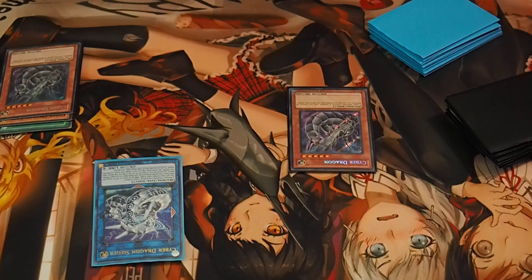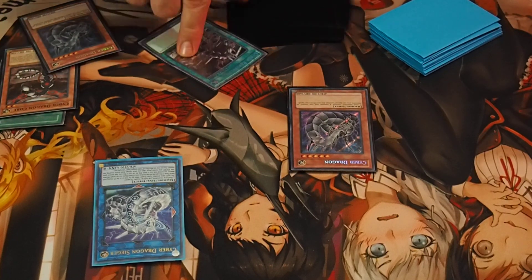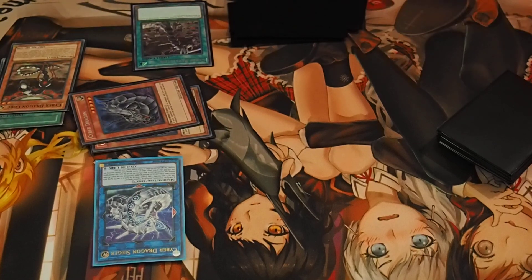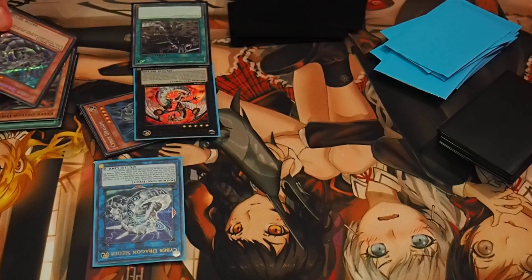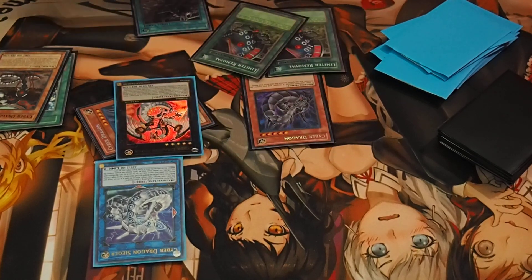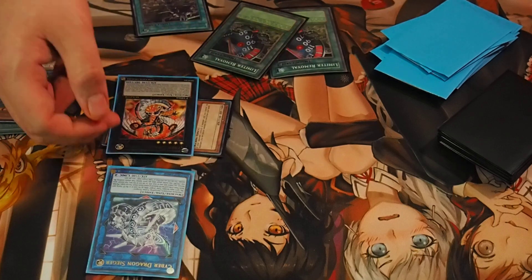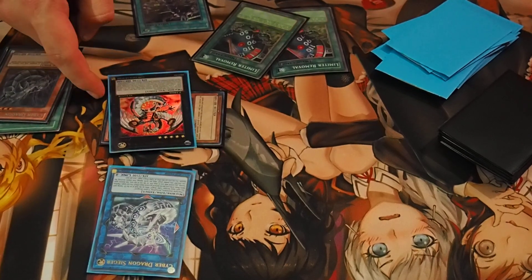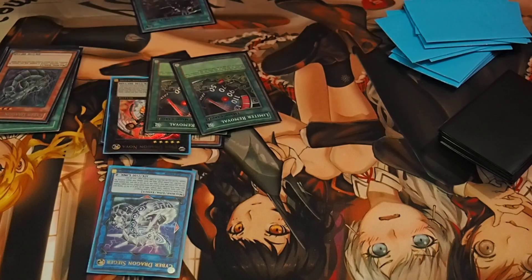From there you get a 4200 ATK Zeger. But if they allow Core to resolve, you would have grabbed your Rev System, which special summons Nova. Then Nova's effect in Main Phase 1 lets you tribute Cyber Dragon, so Zeger becomes 4200. In the battle phase, Zeger's effect powers up Nova to 6300. Then you activate the first Rev System to double it, and then the second Rev System to double it again.